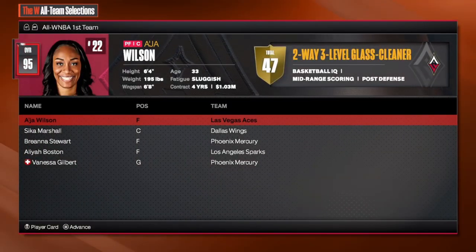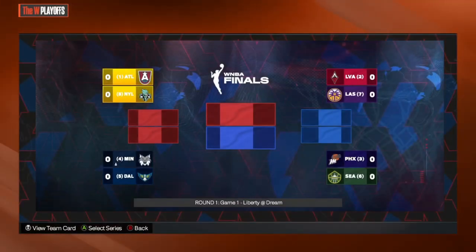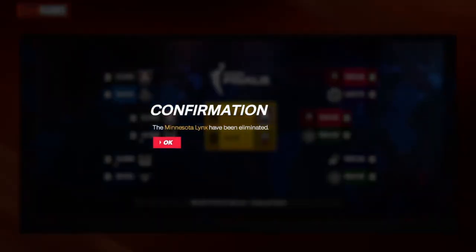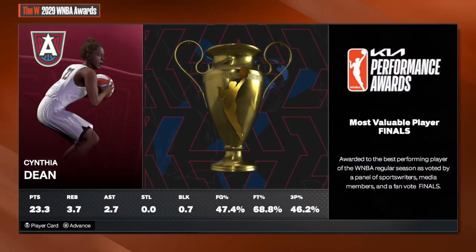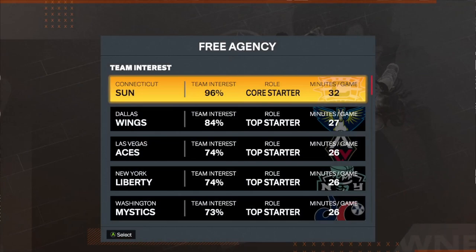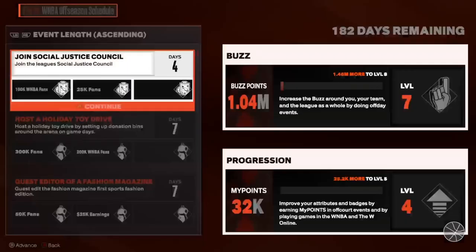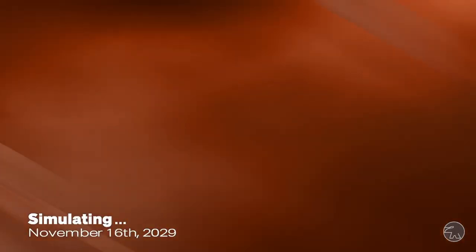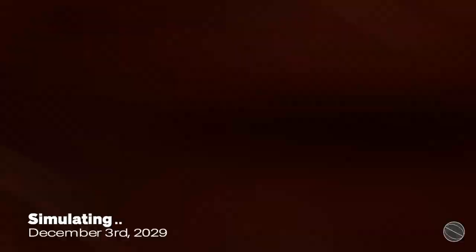Then you're gonna want to advance, advance — advance to the finals in the playoffs. Press continue, advance, advance. Now this is an important part: you're going to want to select the team that gives you the most time in the game to play. At this point it would be the Connecticut Sun, so select that. Then for the events on the side, you're gonna want to do all those — just spam A, spam A, do all of these.